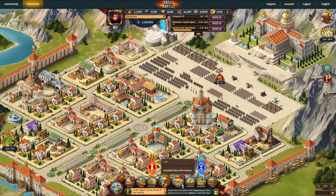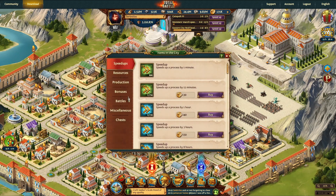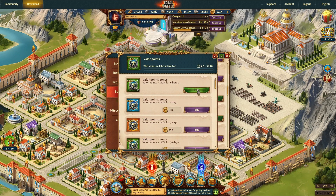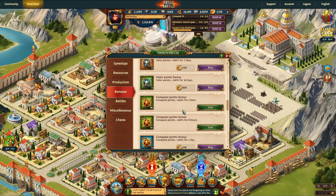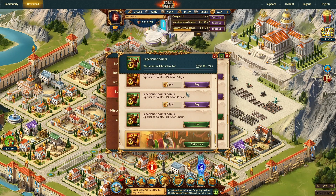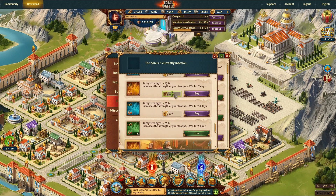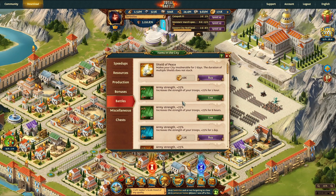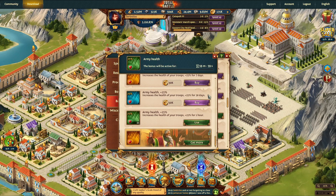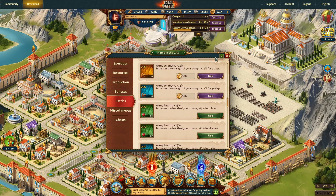Before we start, make sure to head in and activate your Bonuses. I'm going to turn on my VIP. Go down to Valor and put on our Valor Bonus — I just hit 6 hours. We'll activate our Experience for one hour. Then our Army Strength, and we're going to activate our Army's Health. Those are all the Bonuses: Valor, Experience — a must — Army's Health, and Army Strength.